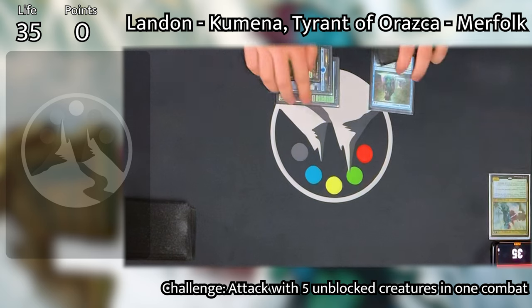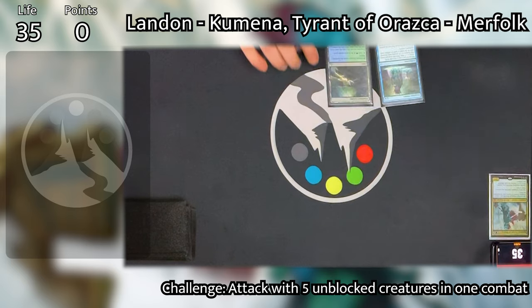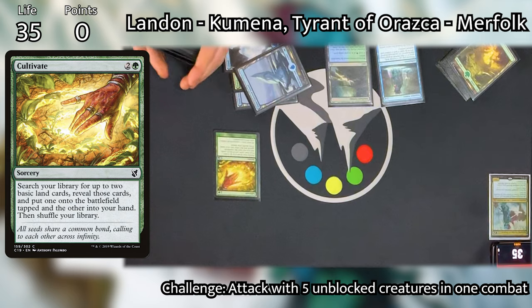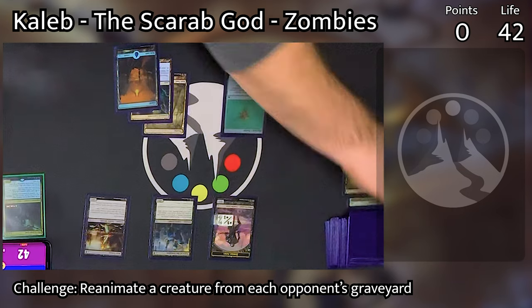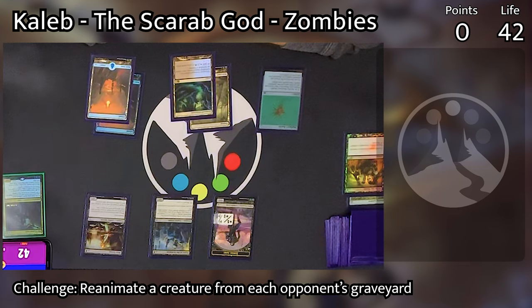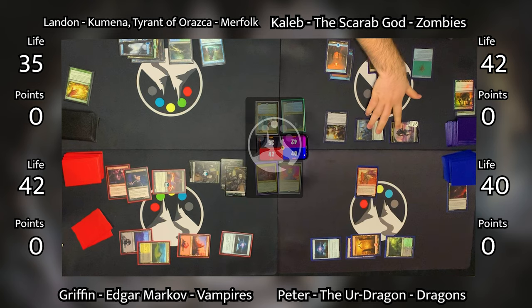Landon starts his turn, draws, plays an Island, then casts Cultivate — bringing an Island into play tapped and a Forest going into his hand. He passes the turn. Caleb untaps and draws, plays an Island, and goes to combat. Seeing that Landon is the only player wide open, he swings the Vizier of the Scorpion and a token at him, and Landon takes two. With no further actions, Peter starts his turn.